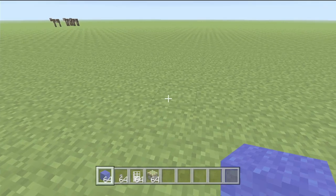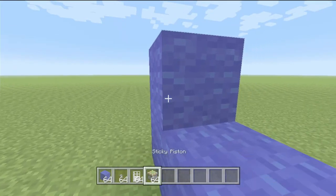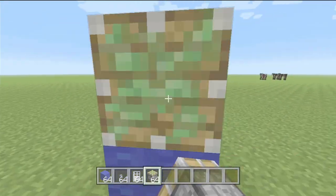So first, what you want to do is place a block here, place a sticky piston here, place it — no, no, like this — there you go.